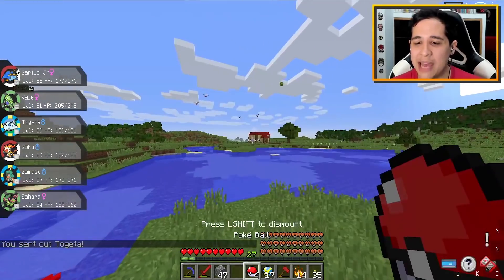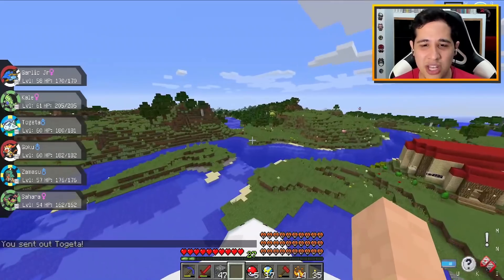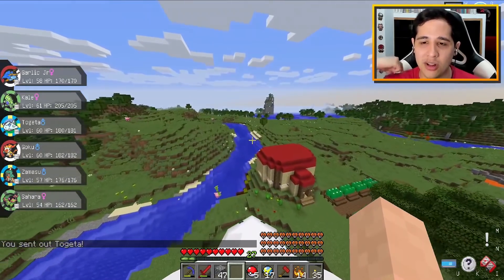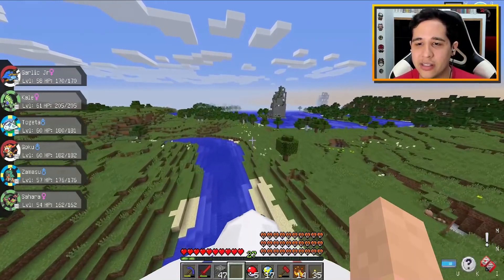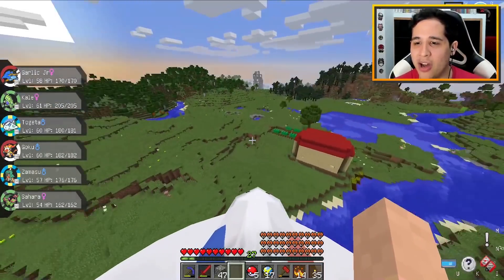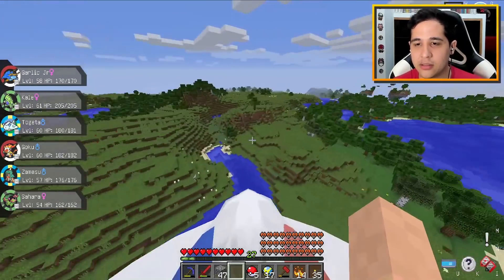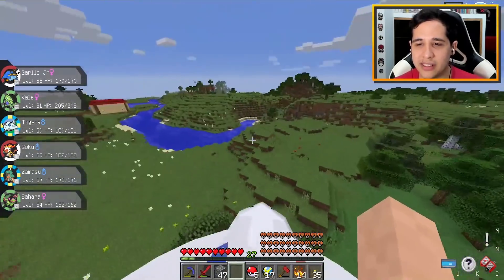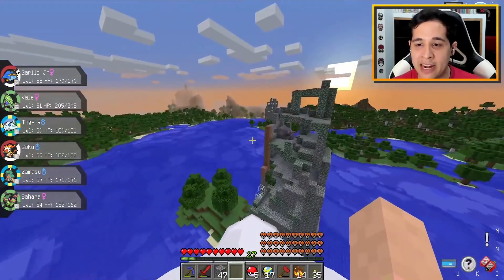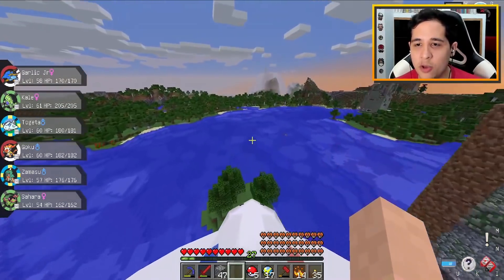No diamond for us, guys - how sad is this? Only hope now is that we find an ultra wormhole. Just please, just spawn right now - right here where it was earlier, just spawn now. Do it and spawn! My manifestation's not working today - usually I have this superpower.